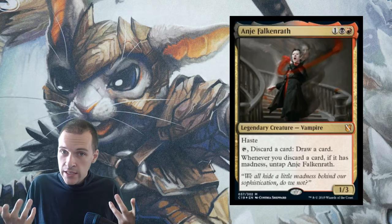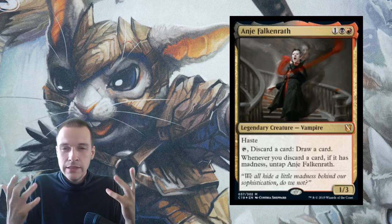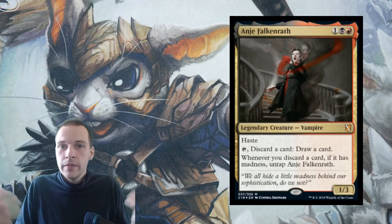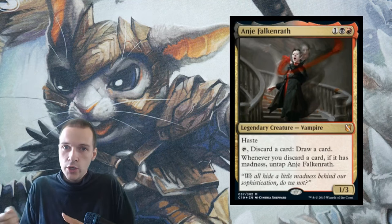She has haste, that is good. That means we can activate her ability the moment we put her into play. It's an ability I really enjoy: you tap her, you discard a card, and you draw a card. This is red looting. Here comes the cool part — whenever you discard a madness card, you get to untap her.